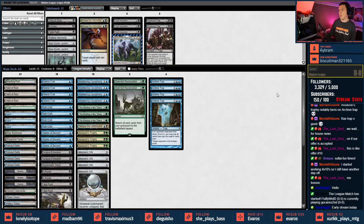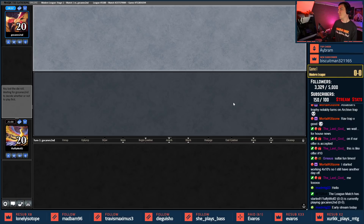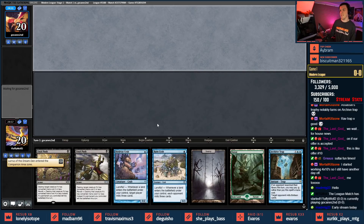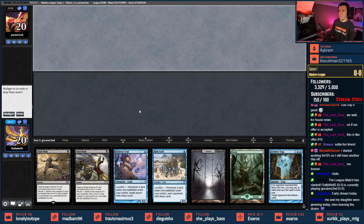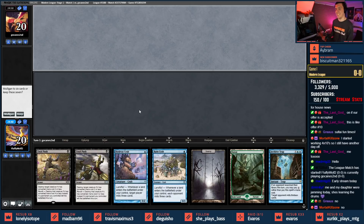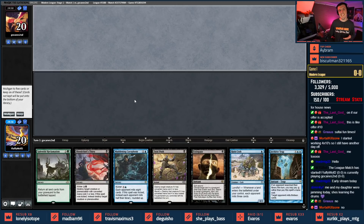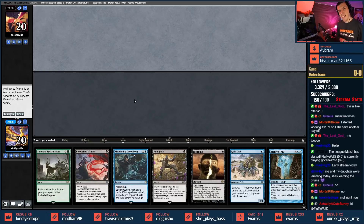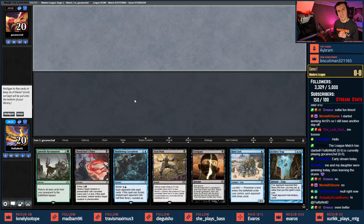Let's join our match. This is the story of my magic career right now: do we keep this beautiful two-lander with archive trap, double fatal push, and double ruin crab without an island? This could be so great... we're just not playing magic. We're only two mulligans in and this is literally the story of my last 50 matches. Welcome to the losing stream.